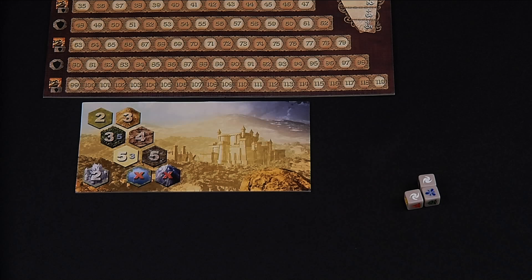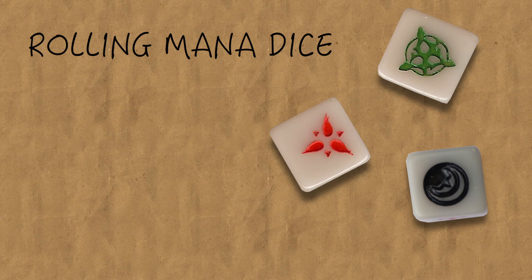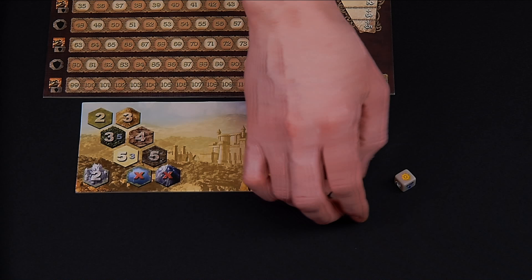Remember this next part, because we'll be doing it each time we end a round during the game. You roll these mana dice, and we need to make sure that at least half of these dice are of basic colors. In our case with the solo game, two out of the three need to be basic colors. The basic colors are red, blue, green, and white. If not, re-roll all black and gold dice until at least half are red, blue, green, or white. When this is true, if there are any remaining black dice, place these over to the dark area of the board.